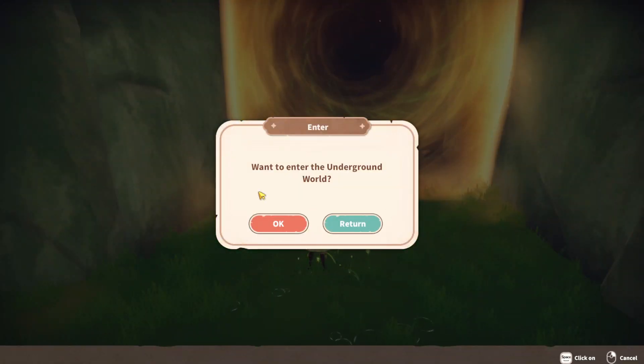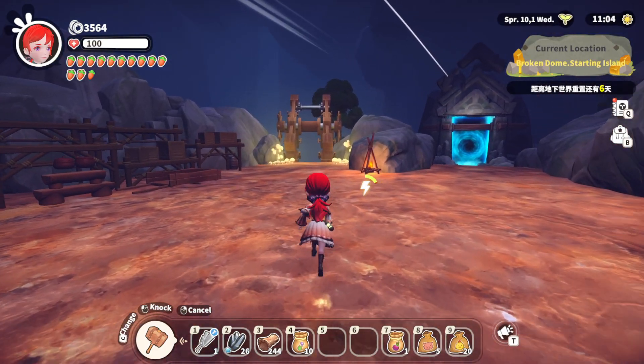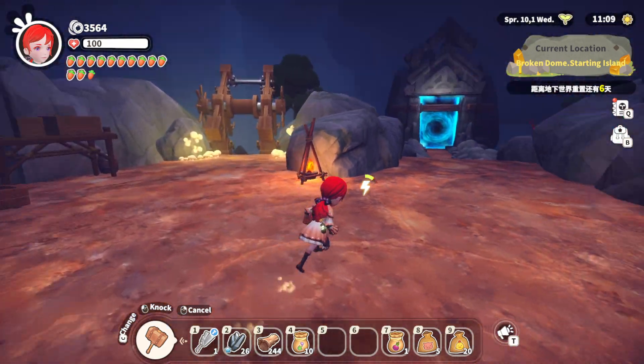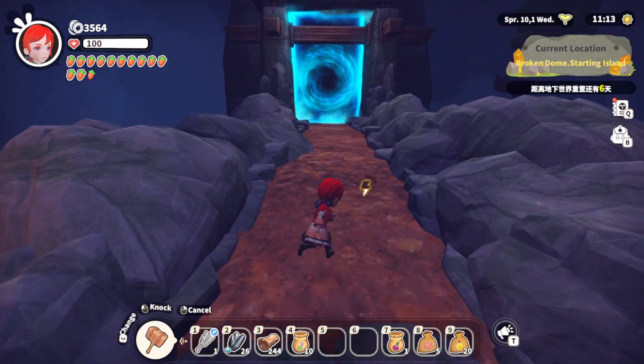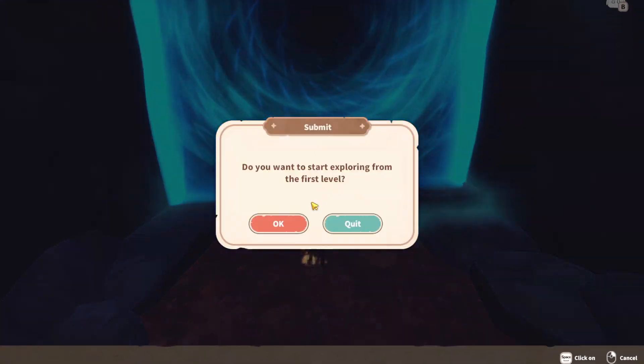There's a sign that says go only during the day. Let's explore a little — first time in the mine. We'll be very careful as we have no food or supplies. This is the staging area, and then we go through this portal to begin the process of actually being in the mine.